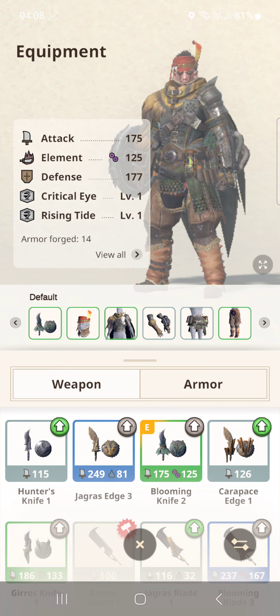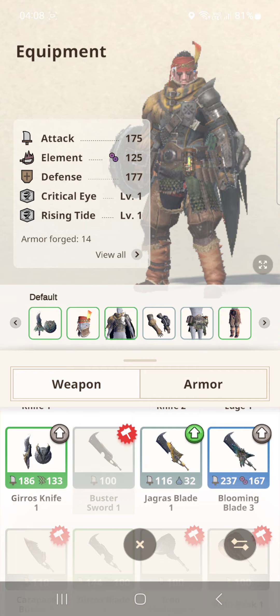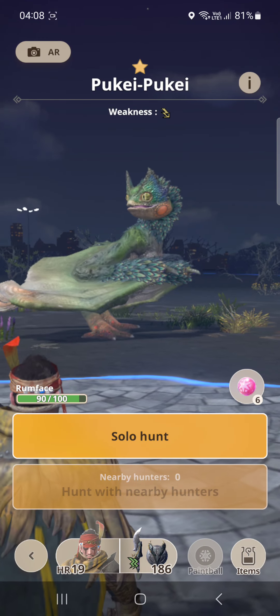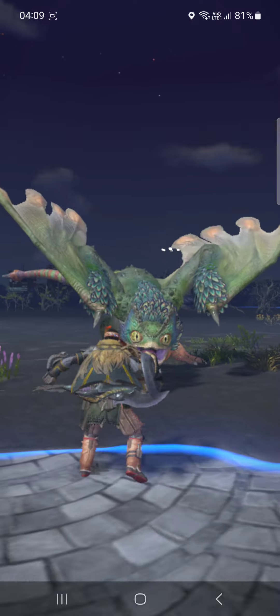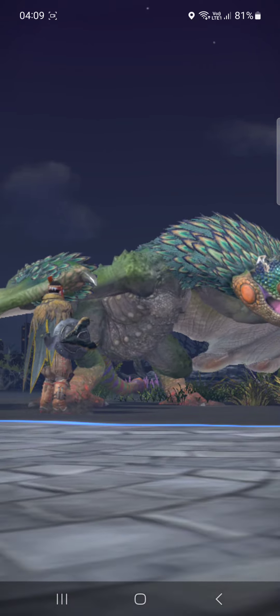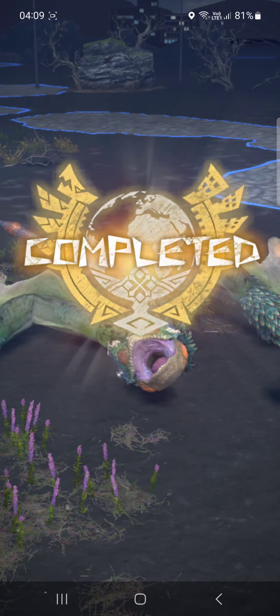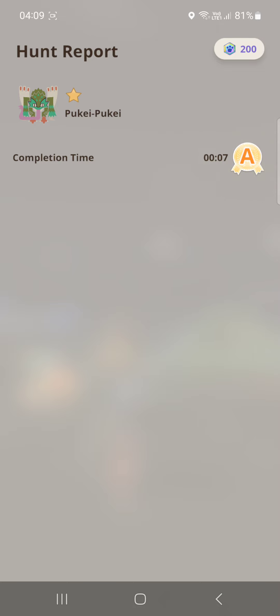I'm not that far in the story but I've been farming a lot for gear. Let's try out paralysis now — I'd like to see how good paralysis is in this game. Poison seems pretty good but I haven't seen paralysis in action yet.